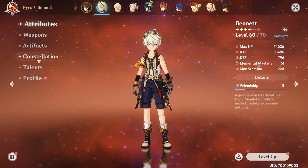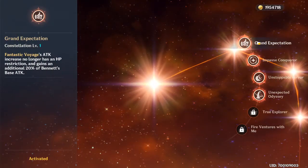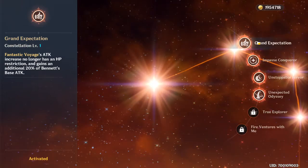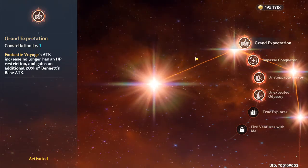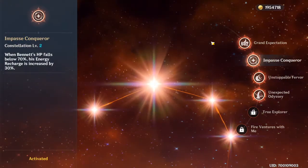You don't have to have Bennett C1, but if you do he is absolutely insane. Your HP does not have to be above 70% to get an attack buff — you can always get an attack buff no matter what, which is insane. So he doesn't have an HP restriction on that.